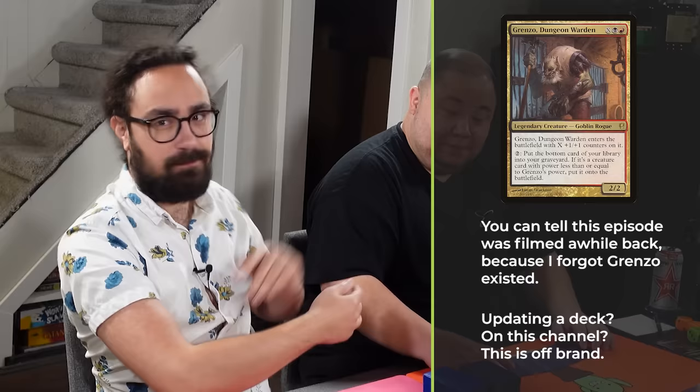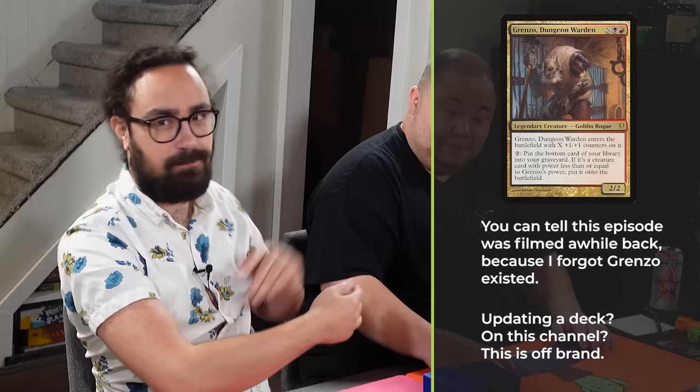We are go fast, die quickly pod today. I'm playing Grenzo Dungeon Warden. I haven't played this deck in a while. There's been quite a lot of black and red, really powerful cards printed recently. It's a Doomsday deck — you get to build the pile on the bottom of your deck, because Grenzo's ability lets you put in things from the bottom of your deck. The plan is cast Doomsday as fast as possible.